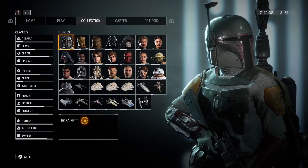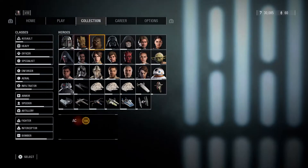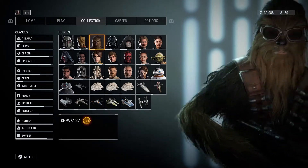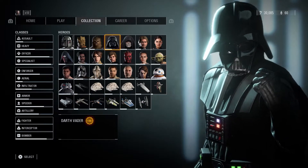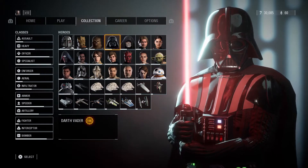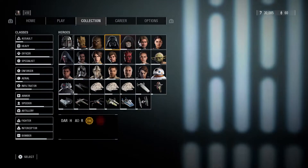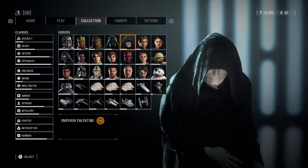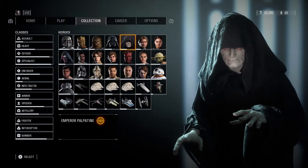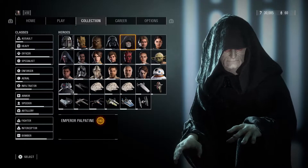Moving on to the heroes: Boba Fett at level 115. Bossk at level 167. Chewbacca at level 108. Darth Vader at 196 — we're almost at that 200 mark, just need to grind him out a little bit more. Emperor Palpatine at 183, so we've got Vader above him finally — thank goodness. Still working on getting heroes above Palpatine ever since that grind with Darth Maul, but we're slowly getting there.